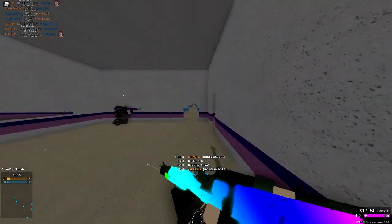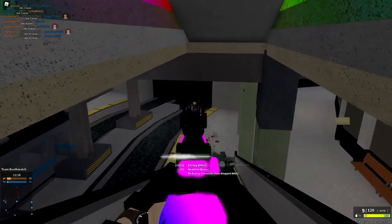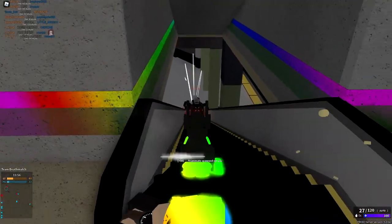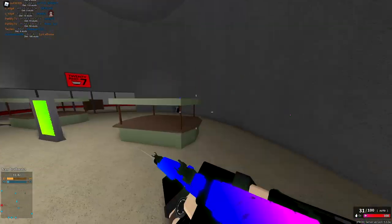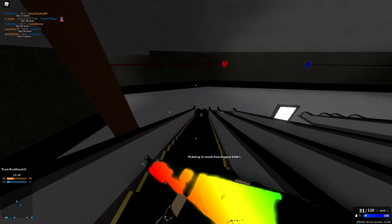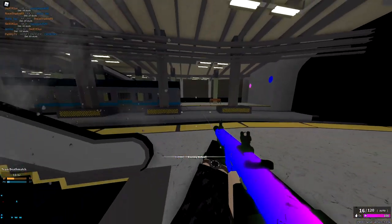Did that guy just spawn on a teammate as I was shooting him? That's the most unfortunate spawn I've ever seen. We're gonna push through — they're pushing my teammates back so we can push up here. I love and hate this map. It's way too easy to spawn trap. If you have a good team on the opposite side they have more opportunity to get out, but if you have a good team on this side pushing the enemies, they have such a harder time getting out — really unlucky for them.